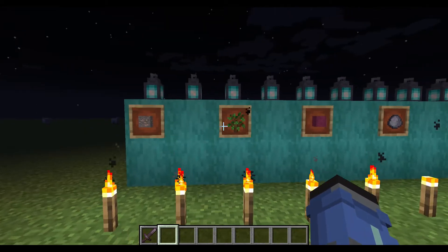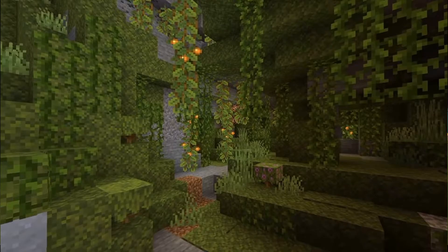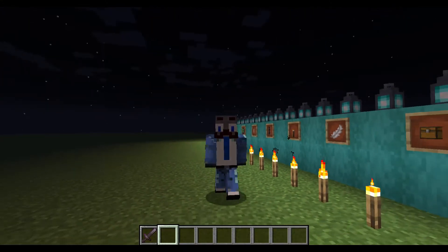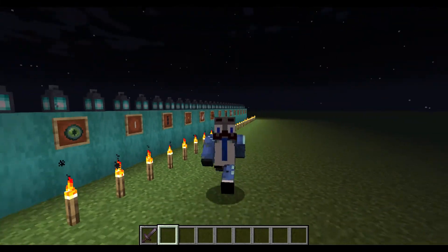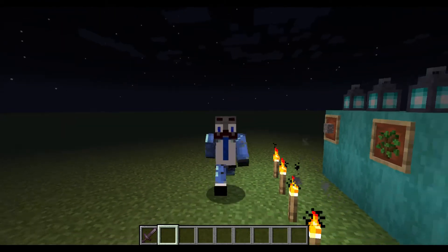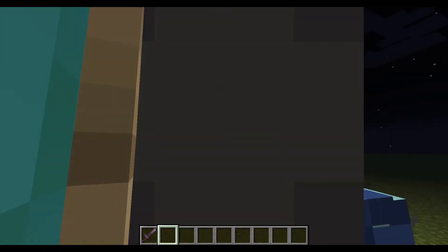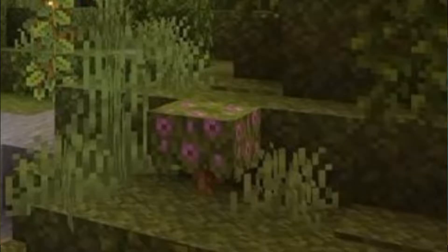The new lush cave biome is really cool. I like how it introduces new moss and grass-like blocks. As somebody who builds in Minecraft, hiding light is not easy, especially in natural areas, and this new moss is going to be helpful in concealing light in your builds, especially in survival worlds. It's a great block to add to the game.